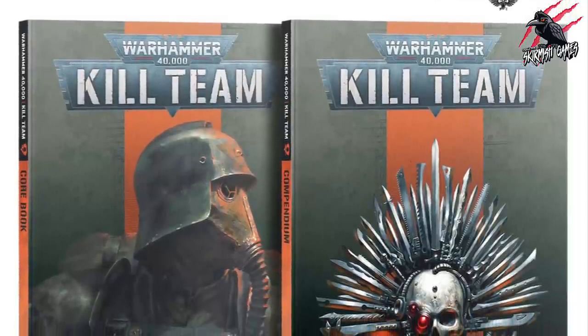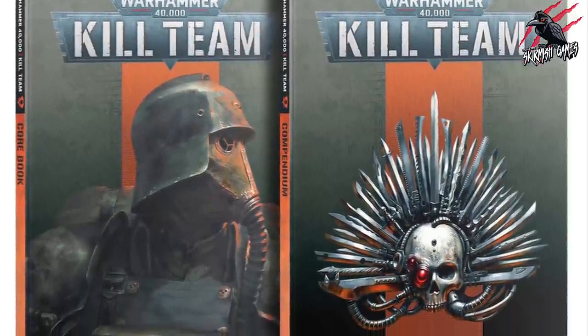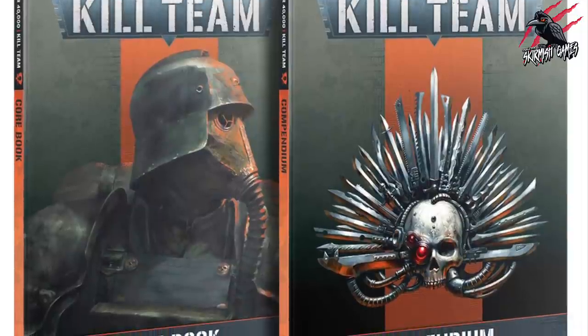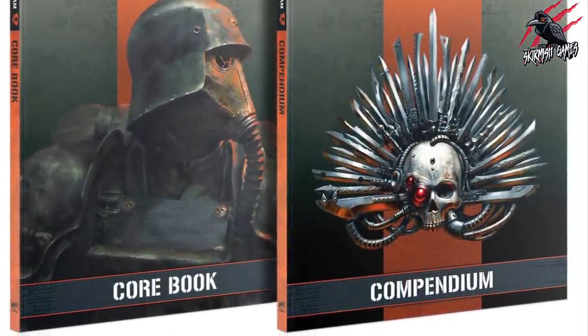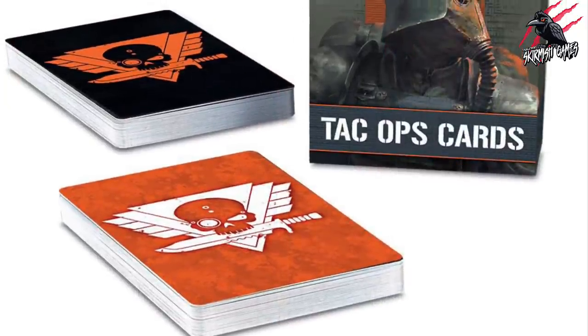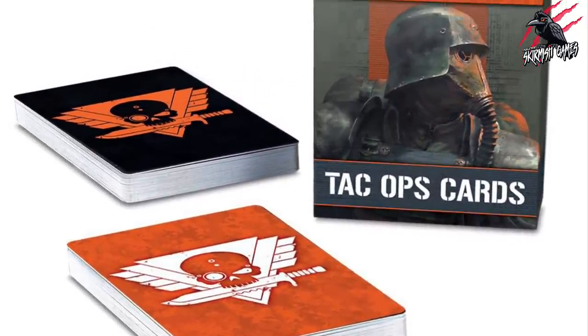With pre-order on the 14th of August and delivery or collection on the 28th of August, we haven't got long to wait now. The price still isn't revealed for the box set — we'll stick to that £125 prediction. I have no idea how much all these separate items will be; dice packs are usually around £16 to £20. So we'll wait and see on that.